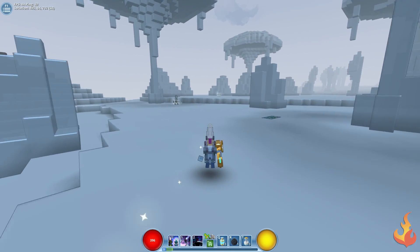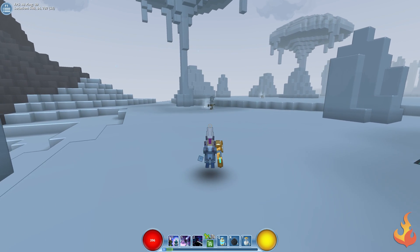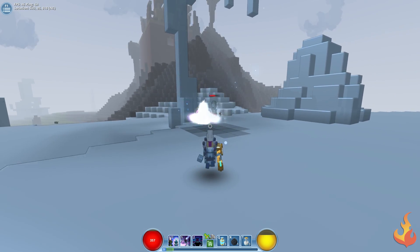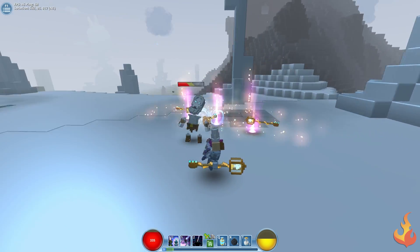The Fae Trickster's passive is Ego Blast. If the Trickster hasn't taken damage recently, it'll charge your basic attacks. You'll also have access to Glitter Bomb, Blink, and Fairy Dance as your ultimate attack.